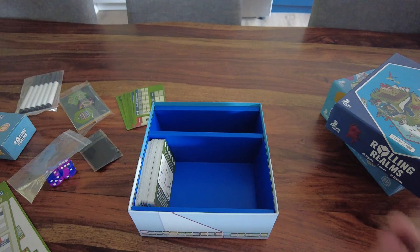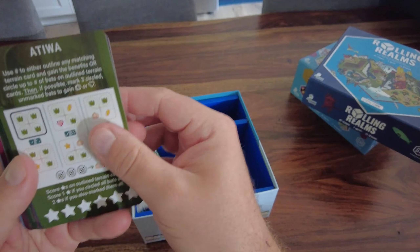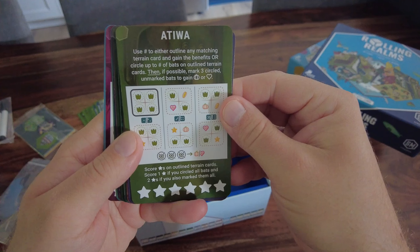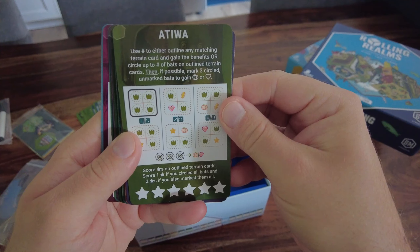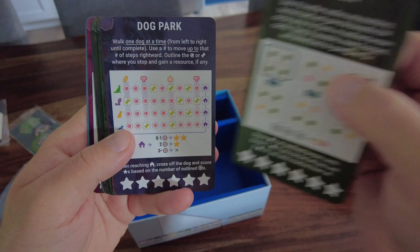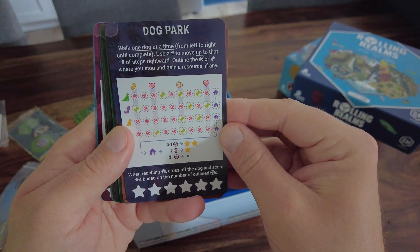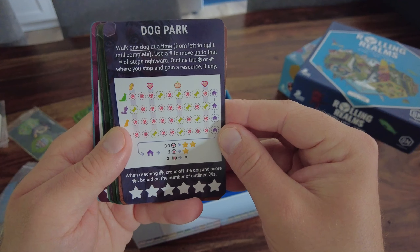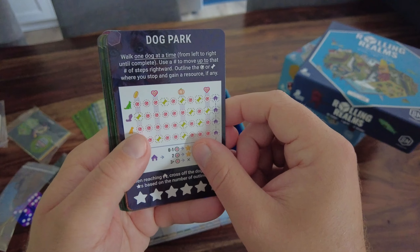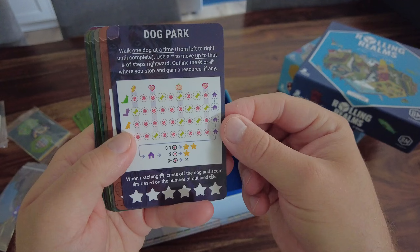Let's check out the new realms. First up is Tiwa - use the number to either outline any matching terrain card and gain the benefit, or circle up to that number of bats on outlined terrain cards. If possible, mark three circled unmarked bats to gain a pumpkin or health. Dog Park: walk one dog at a time from left to right - use a number to move up to that many steps rightward, outline the symbols where you stop, and gain the resource. It reminds me of Corinth.